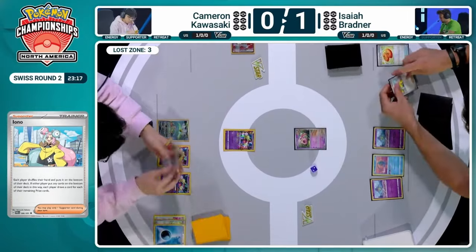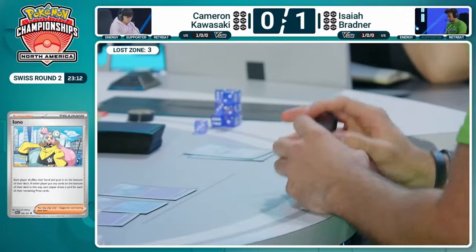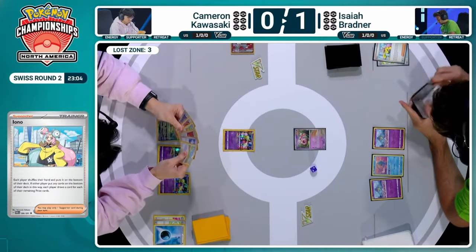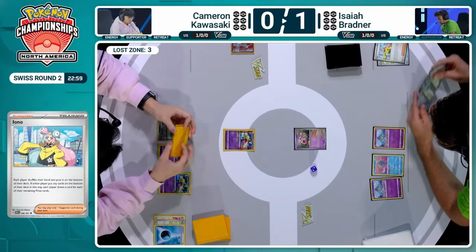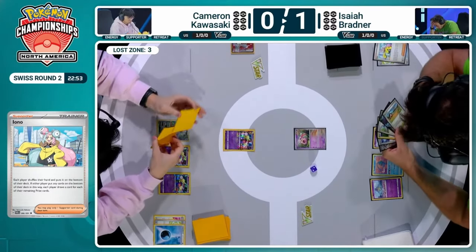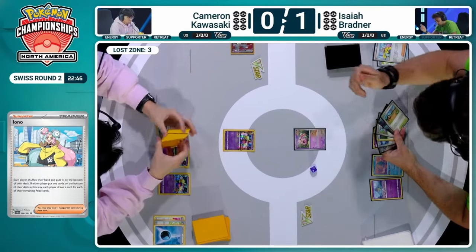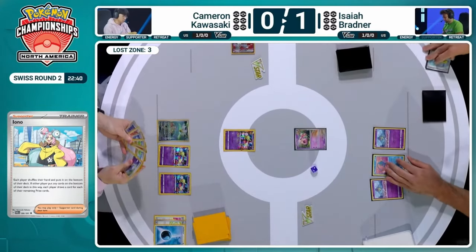Six fresh new cards for both. Cameron not going to be super happy about that Colress hitting the bottom of the deck. Isaiah looking for the combination of Energy plus TM Evo, but doesn't seem to have found even a single Energy — no follow-up routes, no Buddy Buddy Poffin. So Isaiah's bench is going to look very lackluster compared to game one. Game one, it was so nice having Flutter Mane as your starter Pokémon into this matchup, but it's looking a little more difficult here for Isaiah — just going to be a pass over to Cameron.